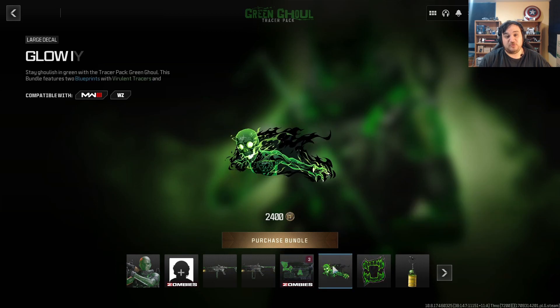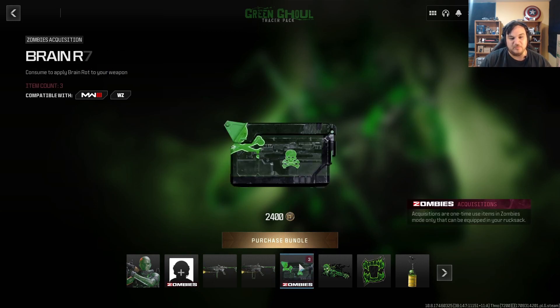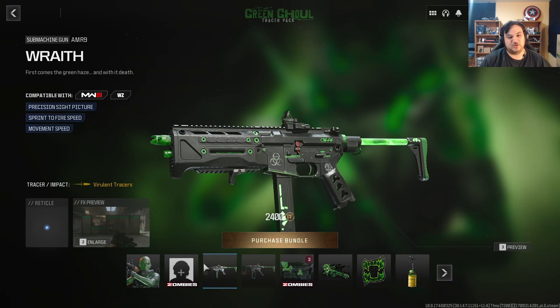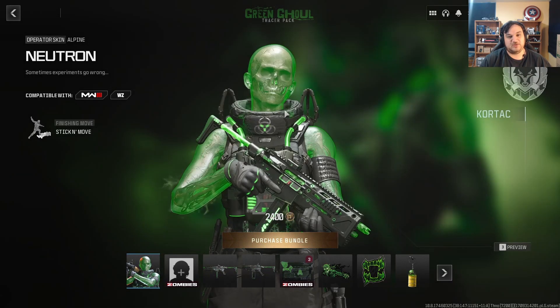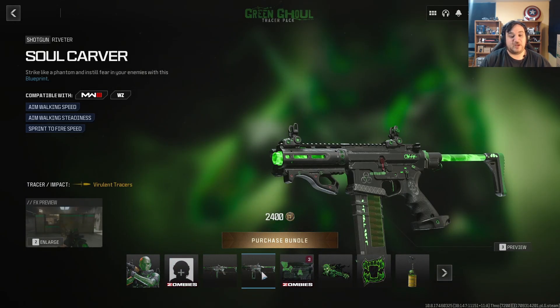If it also came with three green wrenches, I'd be like okay, they're at least making an effort to help out zombies players. But just ammo mods — no, it's not enough. That's just my opinion. For 2400 COD points, I definitely see the value though. I might pick it up just because I actually do like this green camo and the skin does look dope.